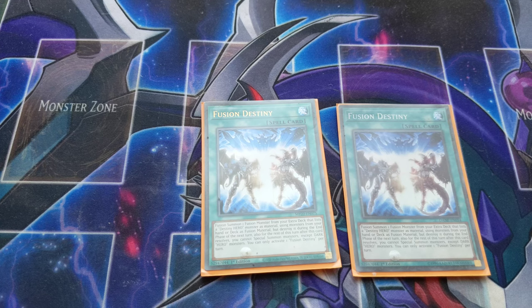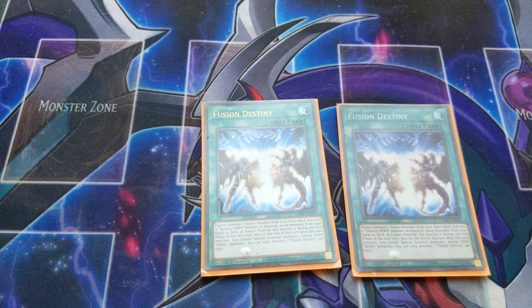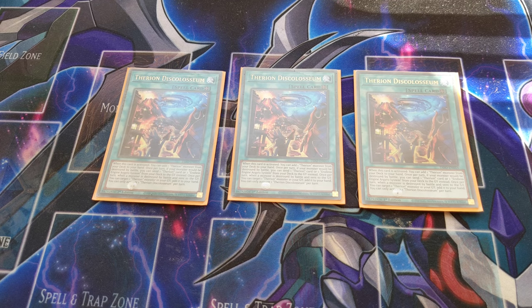Fusion of Destiny is played at two following the latest banlist. I play it to make our next MVP: Destiny Hero Phoenix Enforcer. The materials are Destiny Hero Celestial and Destiny Hero Dasher to make Destiny Hero Phoenix Enforcer.